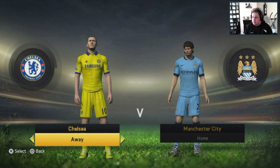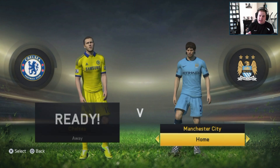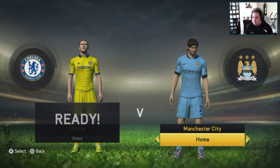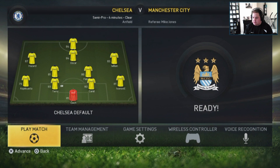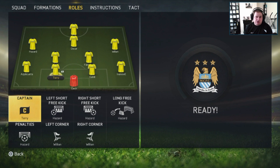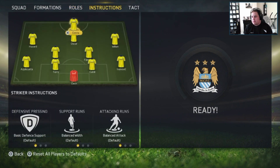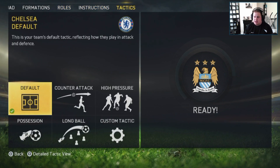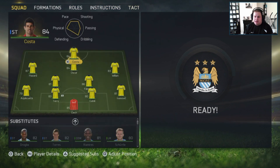Choice of kits in the demo. I've got to admit that the menus are lagging like anything — I'm guessing that's because of the demo. The team management screen has been completely overhauled. You can see that they're trying to make it a lot more dynamic, give you different tactics and stuff like that. So this is one of the new features of FIFA 15 — this new menu system.